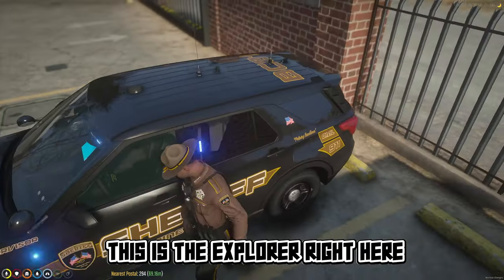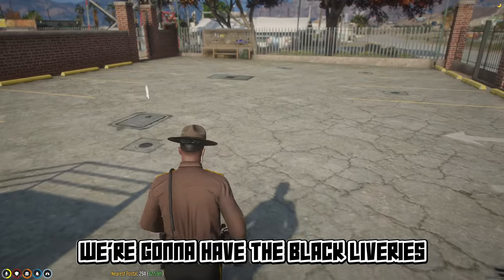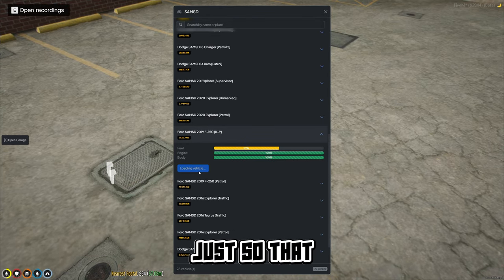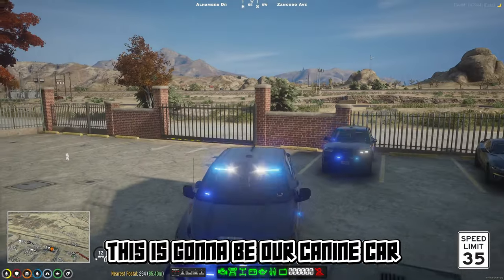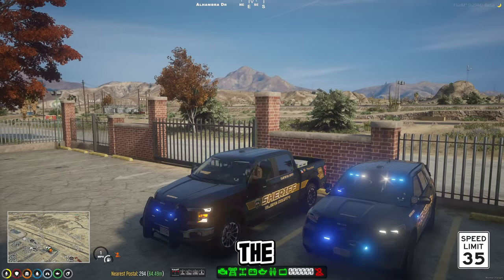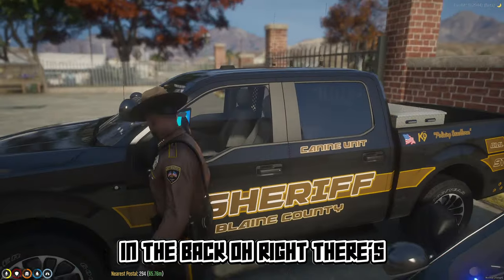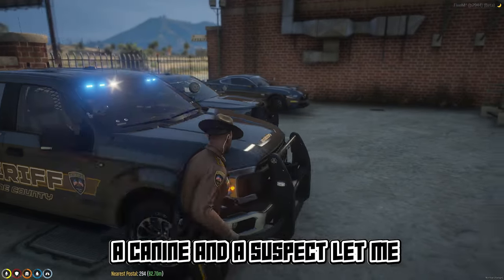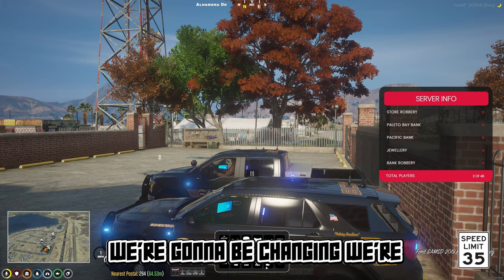This Explorer is for supervisors. We're going to have black liveries for subdivision SWAT and other divisions, just so you can distinguish between normal patrol and regular units. This is going to be our canine car — at least one of them. We only have one right now, but this is for the dogs, for the people who want to run canine. There's a divider in the back so you can have both a canine and a suspect.